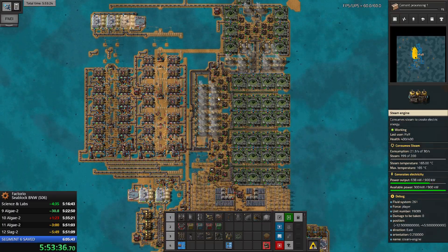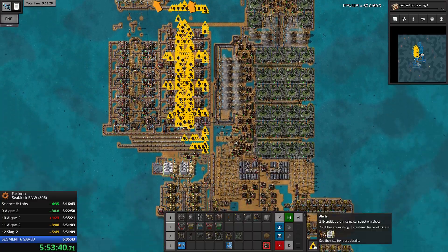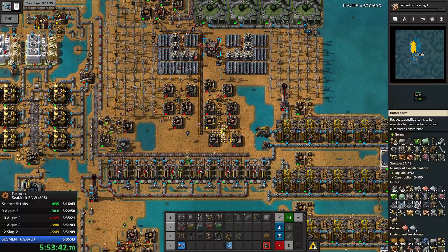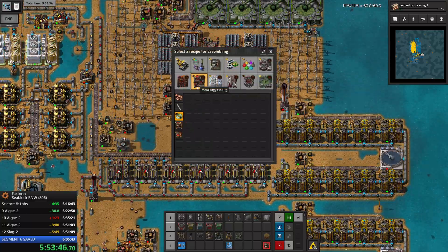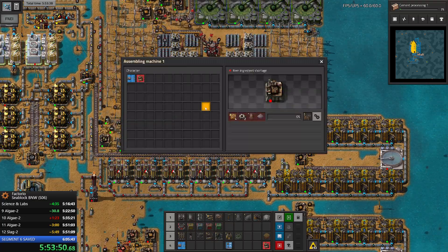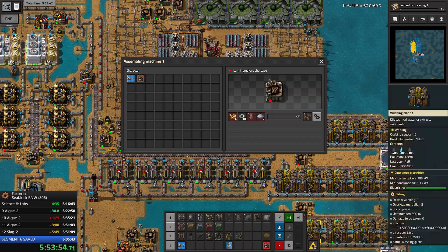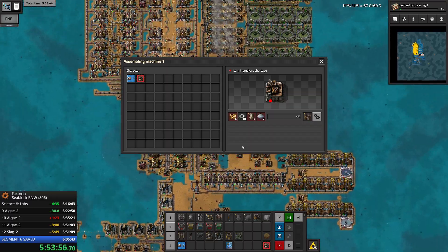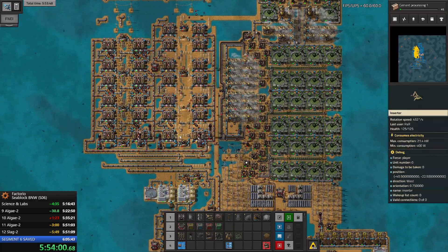These are pretty nice researches. Inserters 1 specifically will allow me more options in terms of what I can do with inserters and my blueprints. It's relatively cheap - it's just a filler tech now.